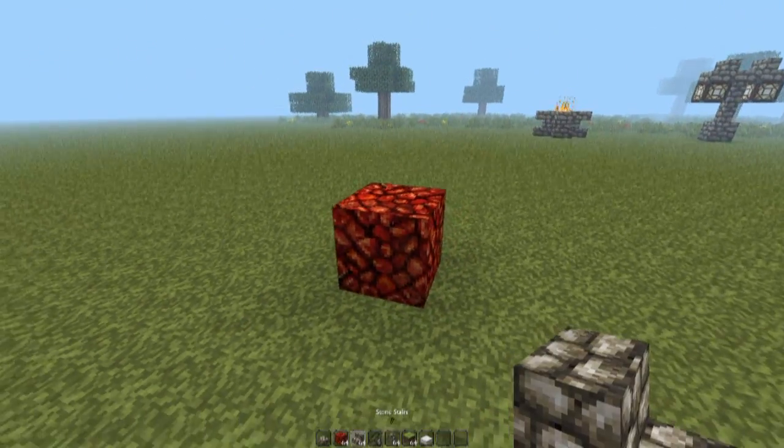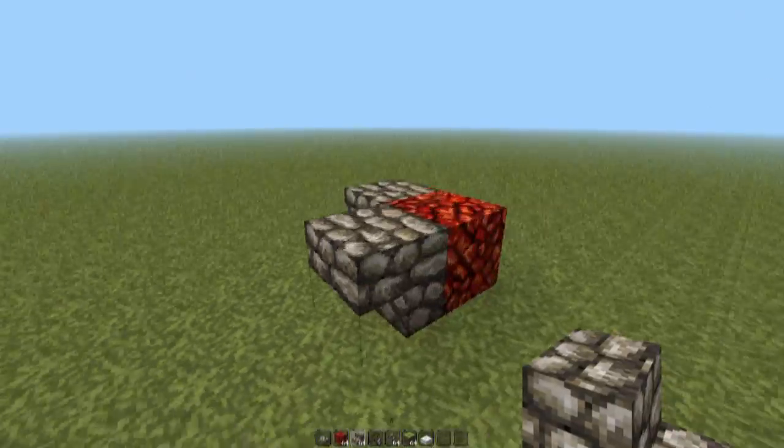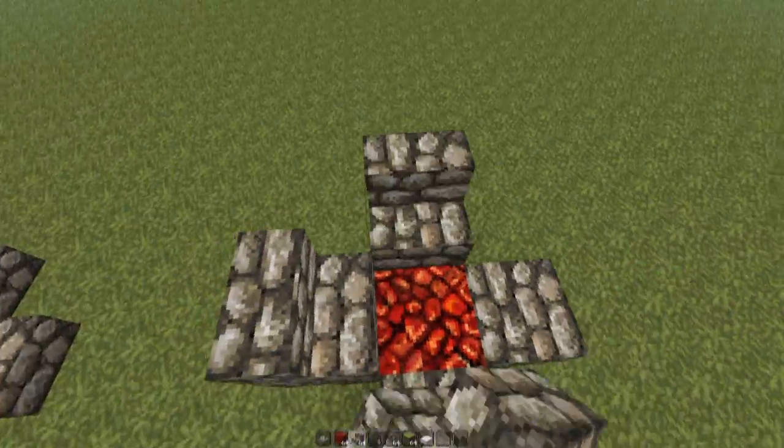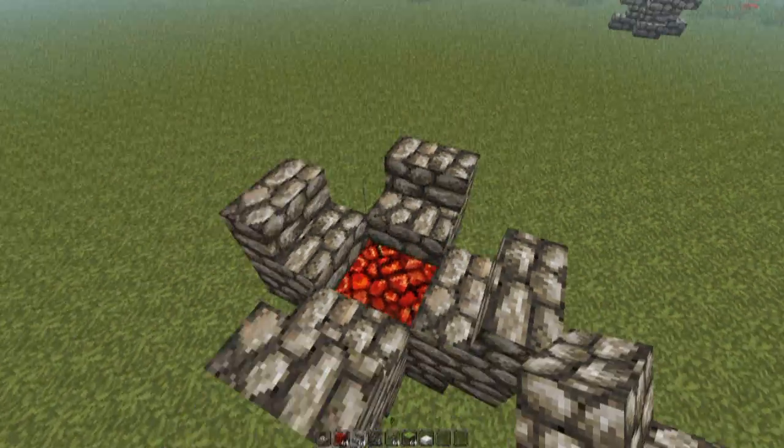For the second fire pot design, it's slightly different: we add the netherrack, but this time with upside-down cobblestone stairs — one, two, three, four — and then the stairs right on top, and you can light it up.